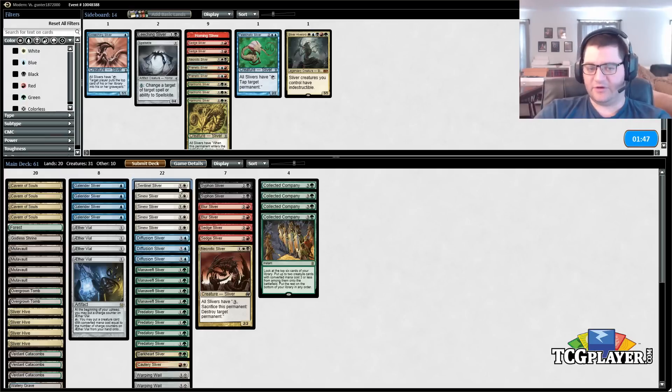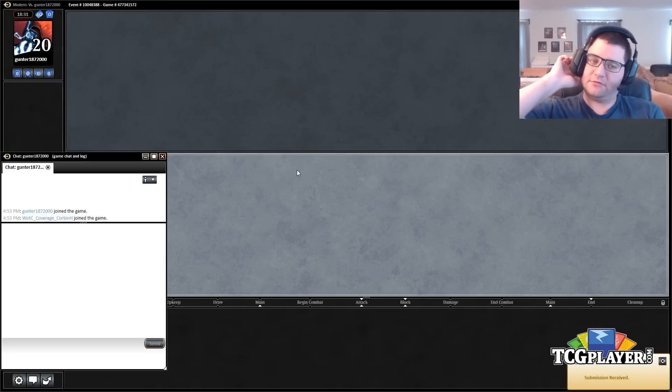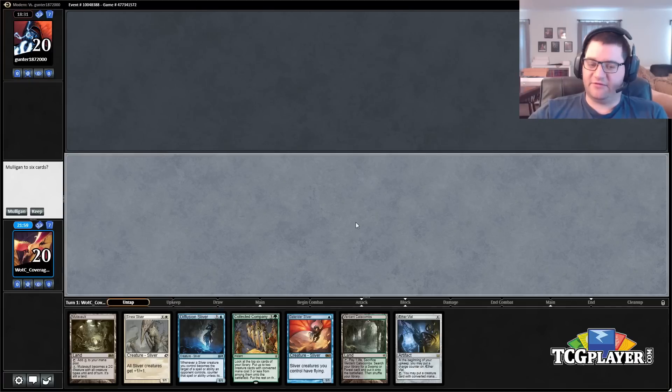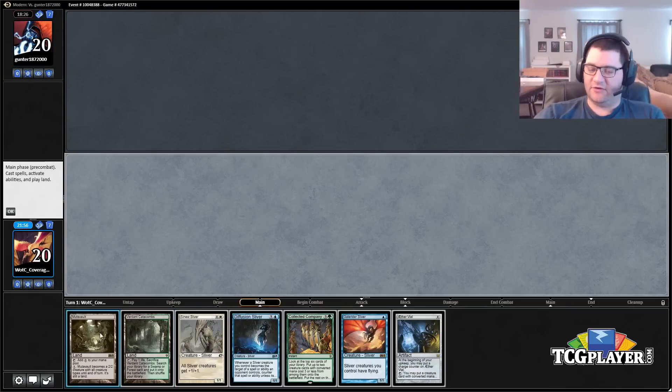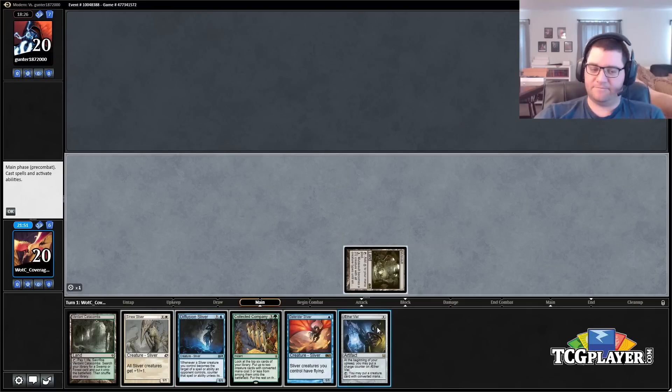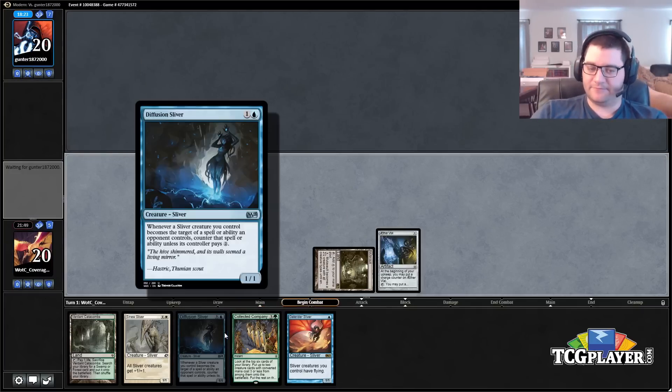We have a bunch of two-drops this game, which is fine. The Dark Heart is good. The Frenetics are sort of iffy if he goes for bolts, but we have Collected Company so we don't get bolted out — we have the ability to play that game. We'll cut the one-drops over here, probably not incredibly relevant. I think this is a good configuration to go into game two with. I'd like to keep this hand — it seems really good, actually.